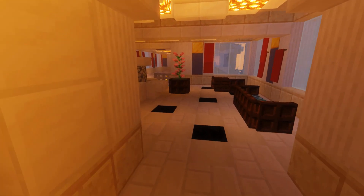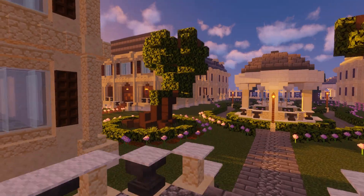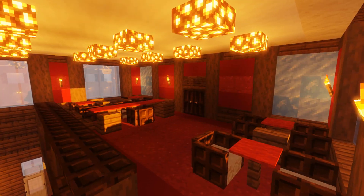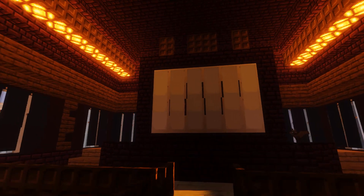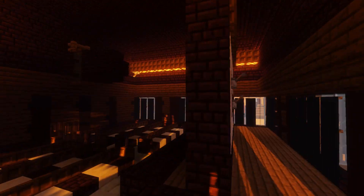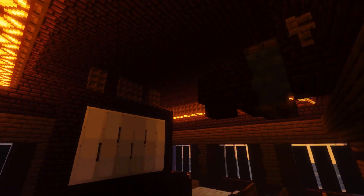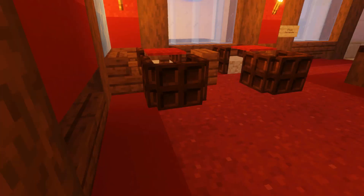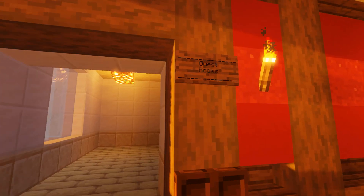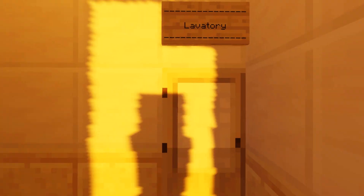Since the dining hall and blue library are two stories high, we have to make our way to the residence again. On the upper floor there's even more seating and another feature - the cinema, two stories high with a little attic space as well. This is where you can watch movies; very modern amenities here obviously. The guests get to enjoy a movie night every once in a while.